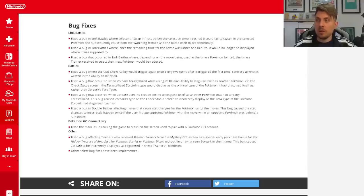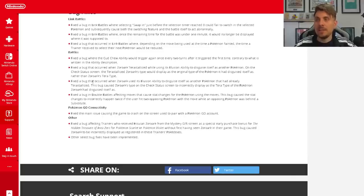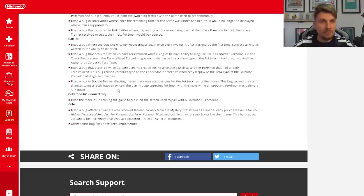Fixed a bug that occurred when Zoroark Terastallized while using its Illusion ability to disguise itself as another Pokémon — on the check status screen, the Terastallized Zoroark's type would display as the original type of the Pokémon it had disguised itself as, rather than Zoroark's Tera type. Also fixed an issue where if Zoroark used Illusion to disguise itself as a Pokémon that had already Terastallized, its check status screen would incorrectly display the Tera type of the Pokémon Zoroark had disguised itself as.